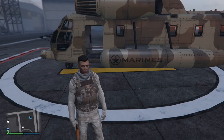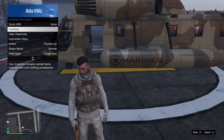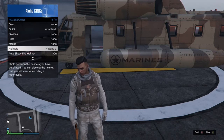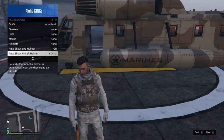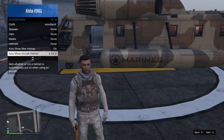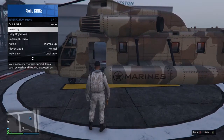You can find one at Los Santos International Airport. Once you have found one, before entering you must open your interaction menu and go to inventory and switch glasses, mask, and helmets to none. Make sure your auto-show aircraft helmet is on too. If you do not want glasses, simply put on any pair of glasses right now. Once you have done that, go ahead and get in the helicopter.